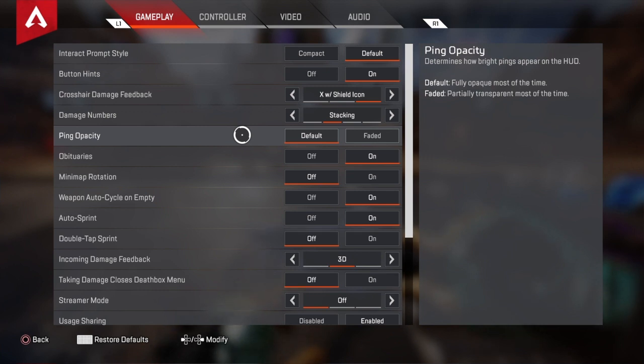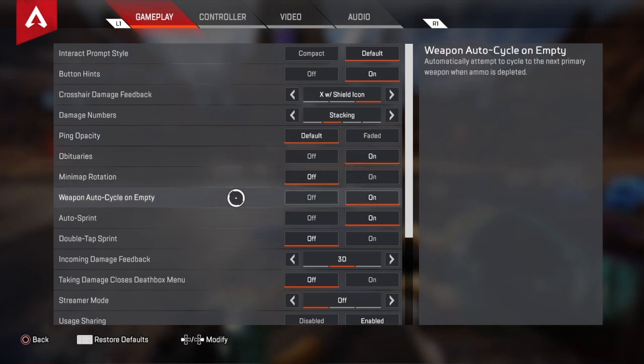This first tab here is probably the most important of all your settings tabs. The first thing you're going to want to do is go down to Weapon Auto Cycle on Empty.